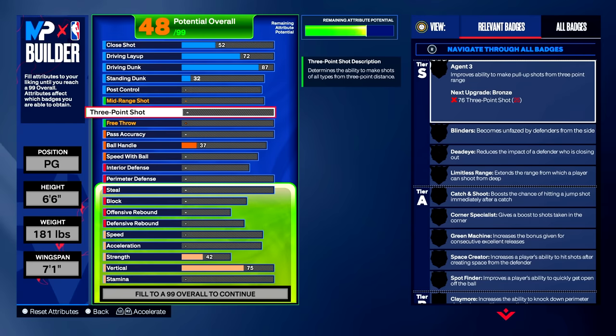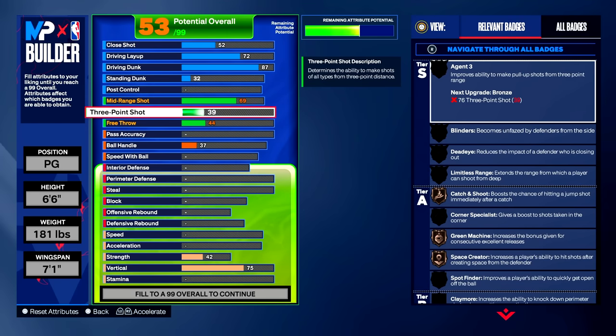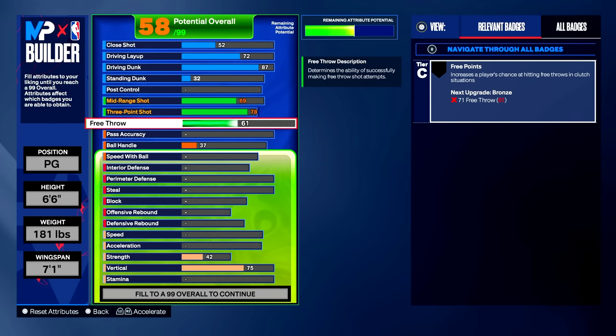Moving on to our shooting category — start with mid-range shot and bring it up to a 69. Don't judge yet; I've been studying every position, height, and attribute for three hours straight. For the three-point shot, upgrade this to a 78. For the free throw, we're only bringing this up to a 61 because this build is specifically for park. I'm not playing MyCareer or Pro-Am with this build, so take into consideration this is built around park twos. Free throw doesn't matter as much in that context.